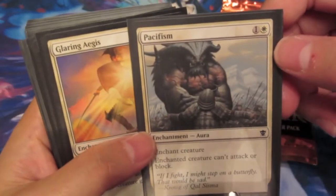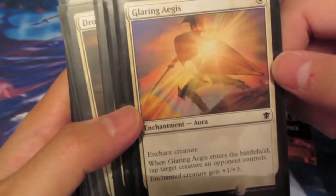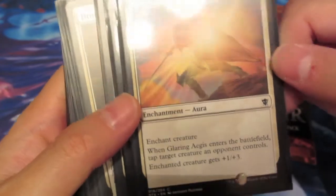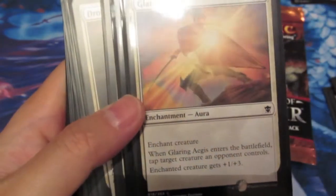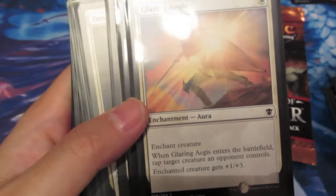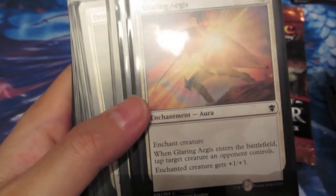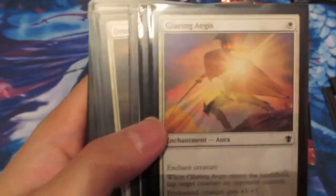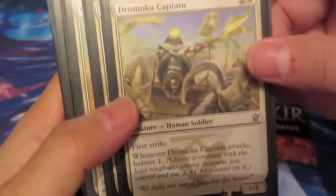Pacifism has pretty good art this time. And then this card was awesome in limited: Glaring Aegis. It's an enchantment for 1 white mana. The enchanted creature gets plus 1, plus 3. The big thing that helped me in a lot of games was when I drop it down, I get to tap a target creature my opponent controls. So if they don't have too many creatures, I drop this, buff up my creature 1/3, and swing.